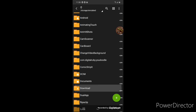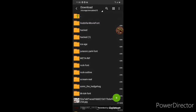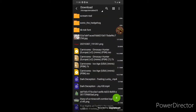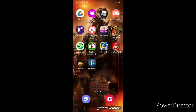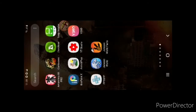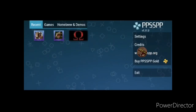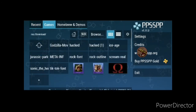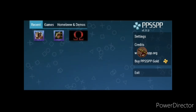Go to downloads on the file app — I still can't pronounce it — and then extract the file. Boom, it'll become a disc. Once you're done extracting the game, go to PPSSPP — sorry if I'm saying it wrong — and boom, the game will be right there and it will also show up in your games list.